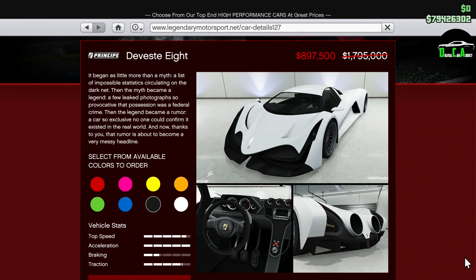Moving on to vehicle discounts, we have a whopping 60% off the Deveste 8. This is one of the best cars for supercar races that have a lot of top speed sections. This car is very fast and is a great deal at this price. If you're a serious racer, I highly recommend adding this one to your garage as there are some racetracks where it's better than the Krieger and the Emerus.